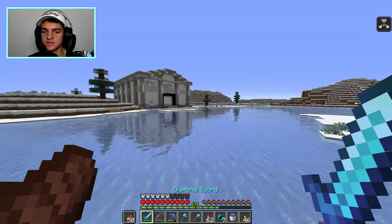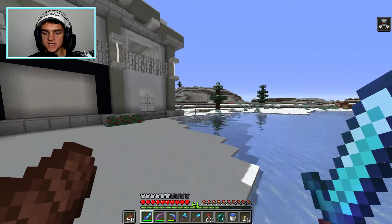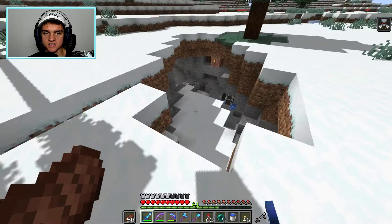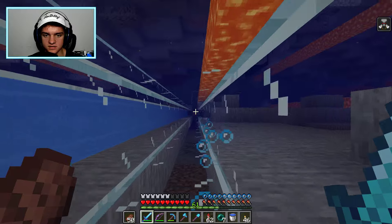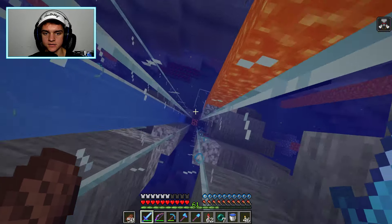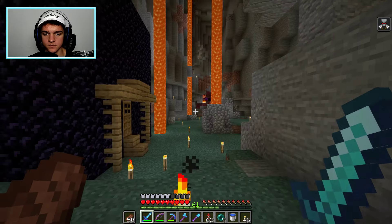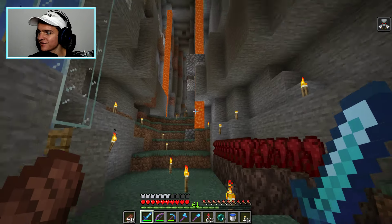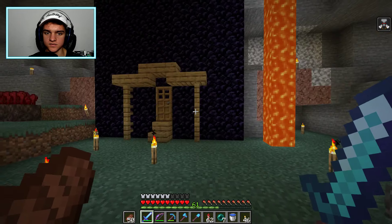Oh, you wouldn't know this, but we started out in a ravine and it kind of lets out right up here. We built this system - one pulls you down like an elevator and then the other one pushes you back up. This is our ravine; we lit it up with lava everywhere. It's actually a double ravine.